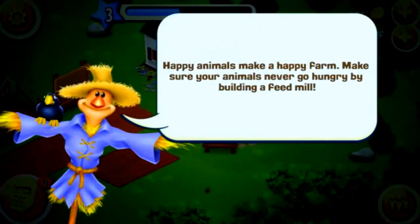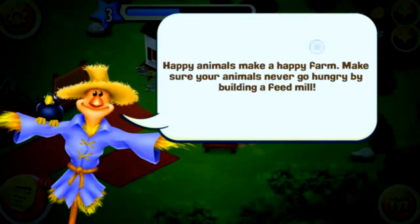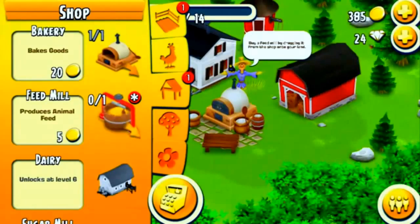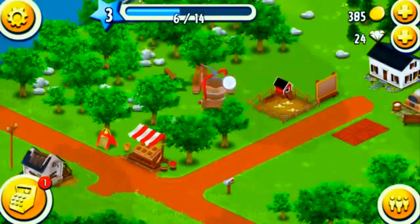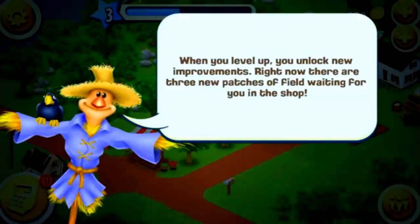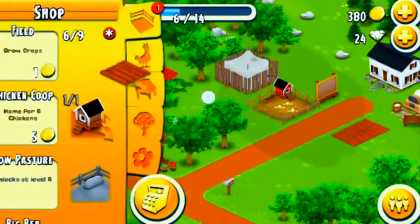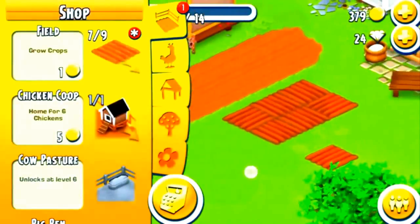Happy animals make a happy farm. Make sure your animals never go hungry by building a feed mill. The feed mill only costs five coins — that's very cheap. When you level up, you unlock new improvements, and right now there are three patches of field waiting for us in the shop. I'll place it here.